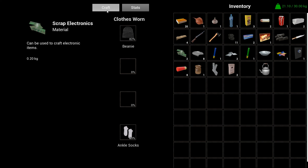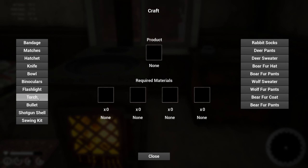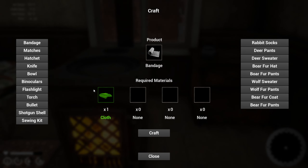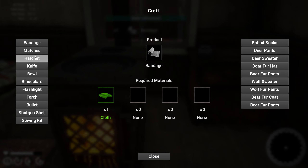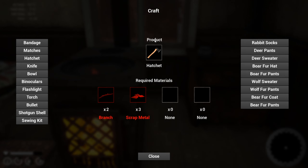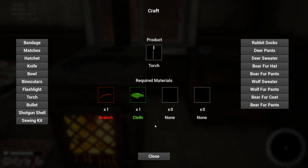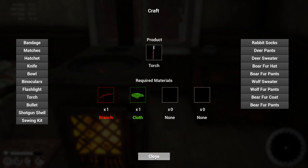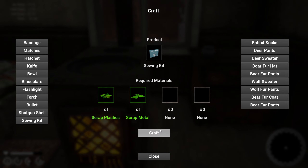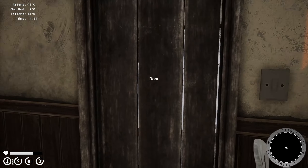Let's see if there's anything we can craft. We don't have any animal products so those items on the right probably aren't any good. Shotgun shell requires plastic, metal, and sulfur — we don't have sulfur. A bandage — we do have the materials for that. Sulfur we can see has some uses. We don't need to craft a hatchet, we've got one. We've got a knife, bowl — we're good. Binoculars — we're good. Flashlight — we're good. Looks like we can craft a sewing kit. Let's get out of here, time's a-wasting.